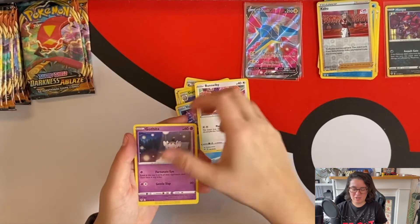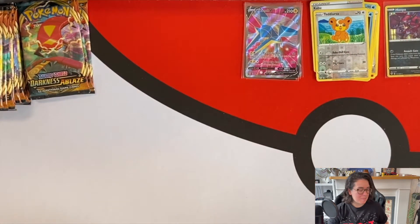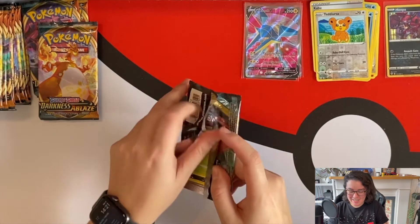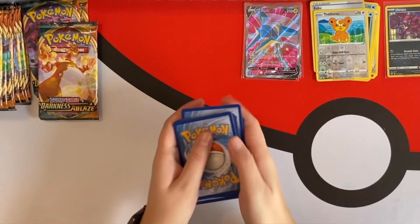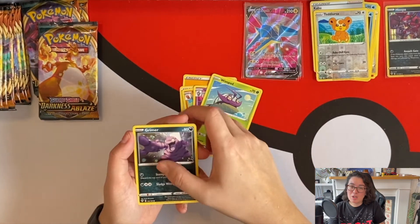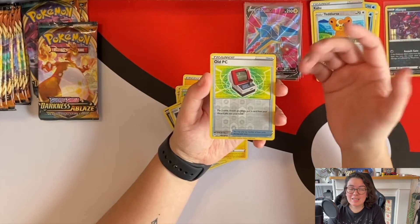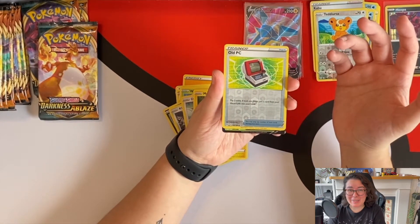My hands are breaking — more than one card! What is happening? Another pull! I might even believe that we could pull a Charizard here. We could definitely pull a Charizard! Reverse Old PC — who has one of those at home? Oh my god, what is happening with this set?